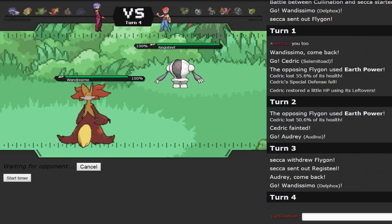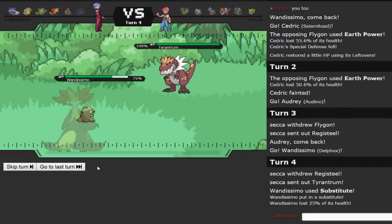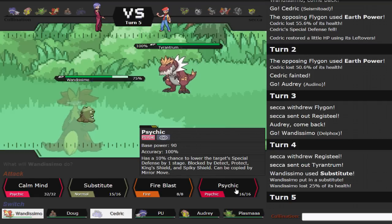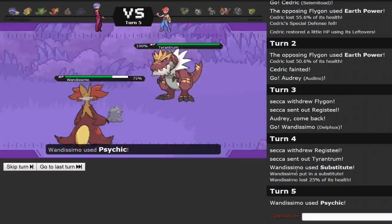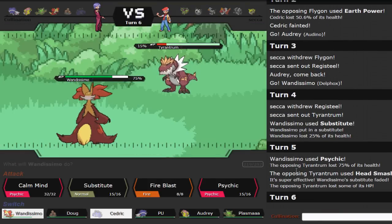I really hope he tries to Thunder Wave — that would be the best case since he gains nothing from it. He could set up Rocks or just switch out not wanting to take a Fire Blast. Either way, there's almost no situation where I don't get a Sub up here. He actually makes the switch into Tyrantrum predicting a Fire-type move, so I could set up a Calm Mind or just go straight for Psychic. Since if he's Scarfed and I Calm Mind that's a problem, I go for Psychic — and we find out he is Life Orb, not Scarf.